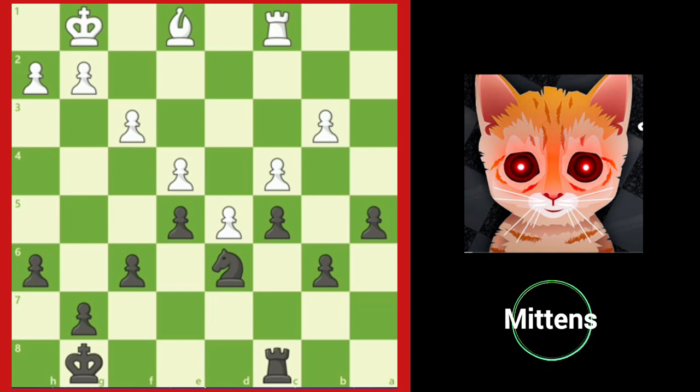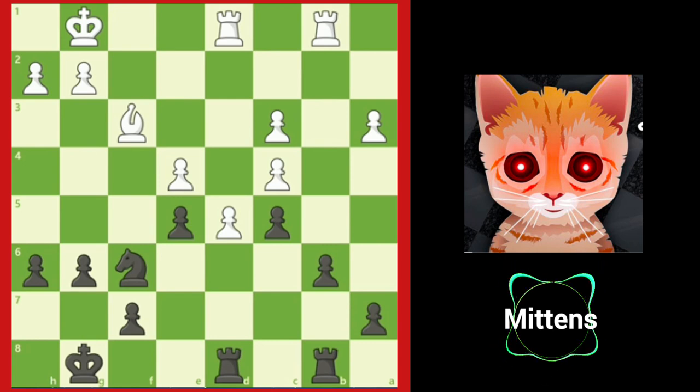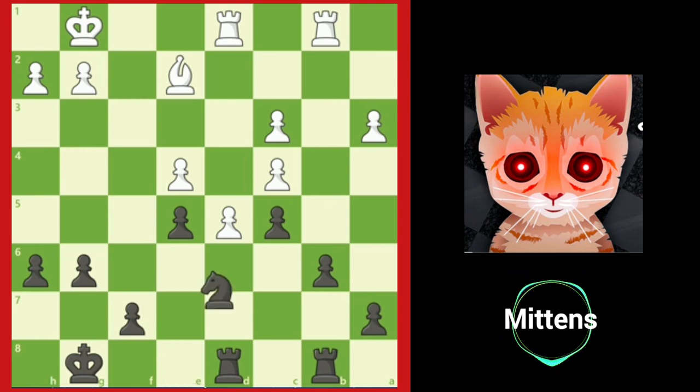Let's take a look at another position. Black could immediately block white's passed d5 pawn with rook to d6, but as we know, the knight is a much better blockader. Can you see how black's knight can blockade the d5 pawn? Black can play knight to e8, prepared to blockade on d6 with a powerful position. White anticipates this and plays bishop to e2. After knight to d6, black's knight blockades the passed d5 pawn and targets both white's c4 and e4 pawns.